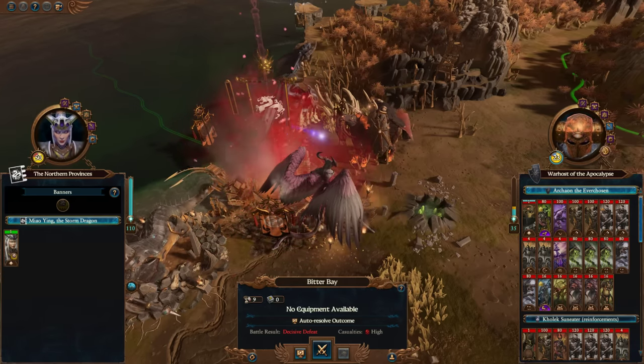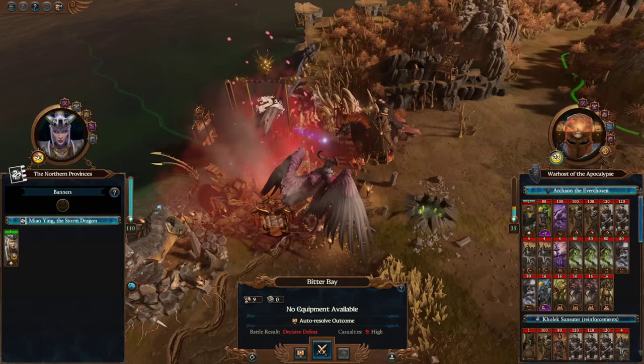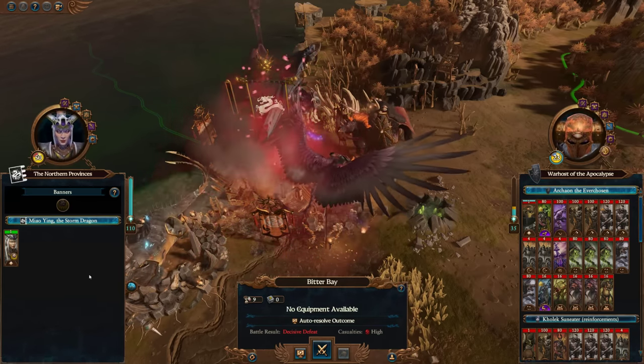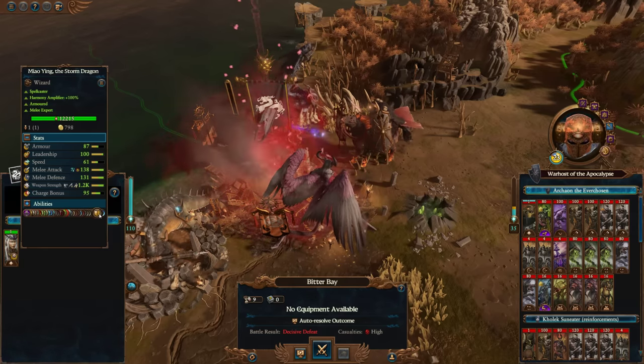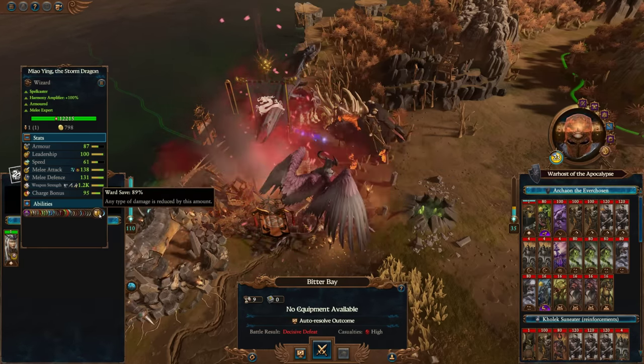Legend of Toto Wall here, and today we've got a rating your one-woman doom stack covering Miao Ying, where she may actually give Malus Darkblade a run for his money. Her base ward save is at 89%, just 1% below the maximum.